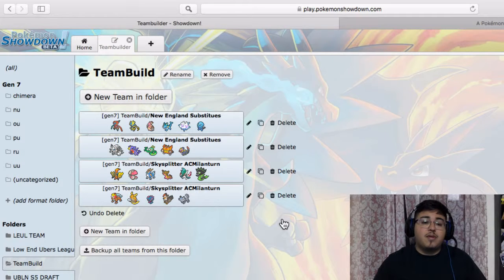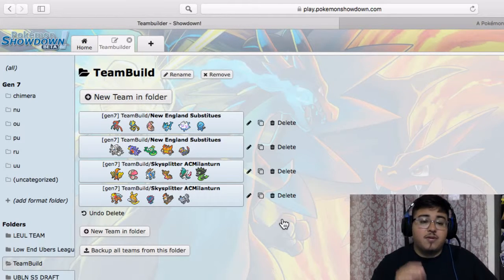My week two opponent is sky splitter, coach of the AC Mid Lanterns. Like I said in the draft analysis video, this is the team I'm going to be using for the first two battles. My week one opponent hasn't responded yet, so he might want to break up the battle or he might not — we'll see. But this is my week two matchup, so the team I'm using is the one he drafted.